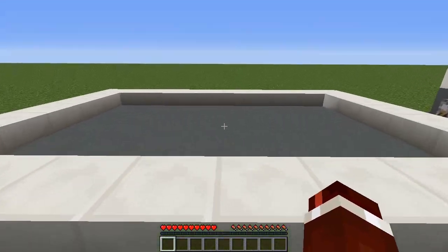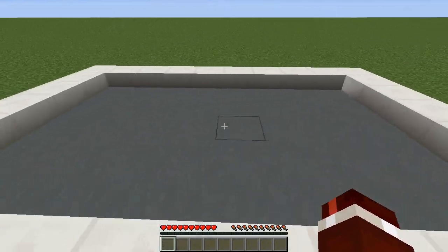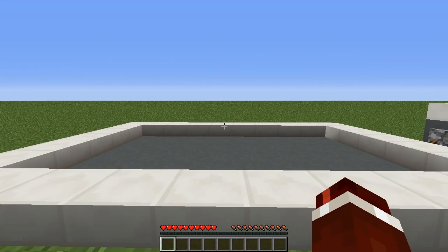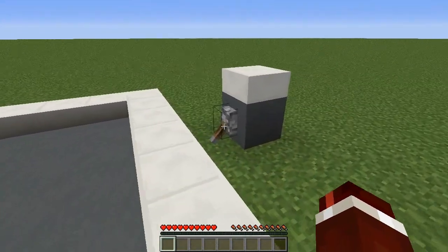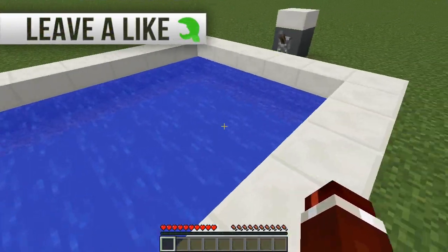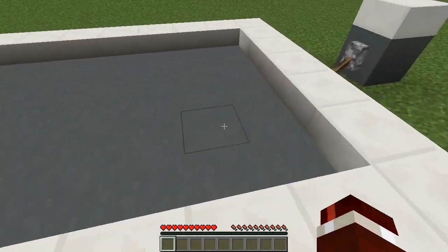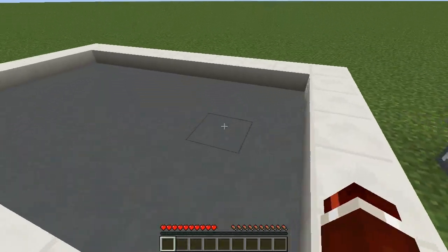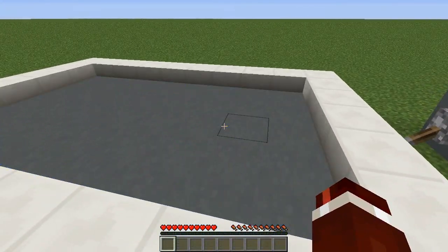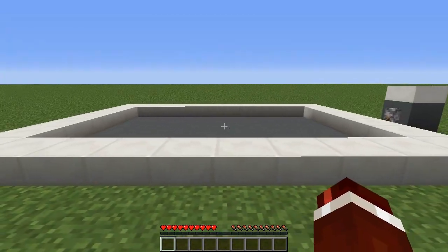The improvements that have been made to this Instant Pull is that it is infinitely expandable, so you can create any size you want with this, which is really awesome. It works as normal - we flick the lever here. Another cool thing is it has a nice little animation as well. It revealed the pool by these kind of two wide segments. It's got a nice little animation when you open it up.